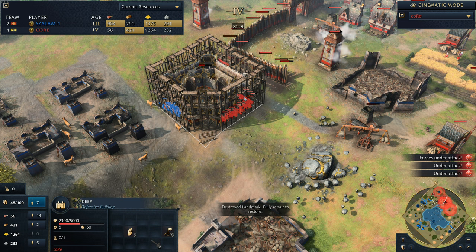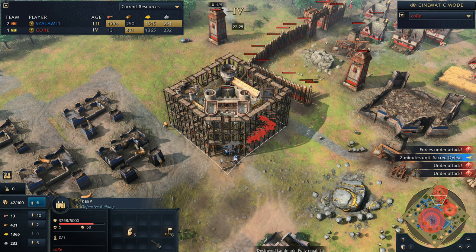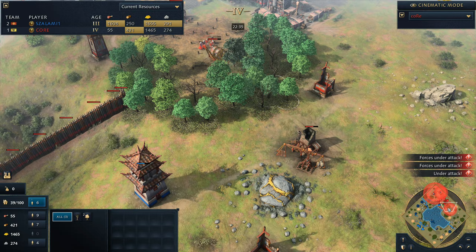But now we see Core dropping a defensive keep down. I'm not sure if he realizes, but he's probably got about two minutes left until the bells start dinging. Two minutes until sacred defeat. He manages - or at least tries - to get this keep up to hold his position. But keep in mind, he's got to try and deny these sacred sites - that's going to be the hard part.